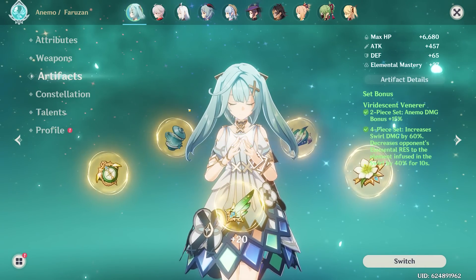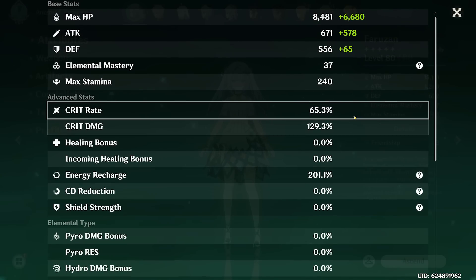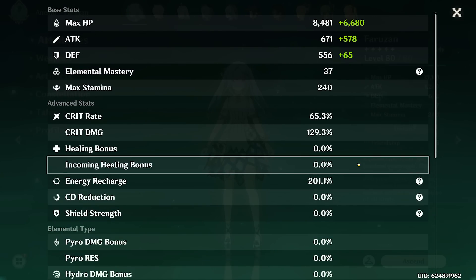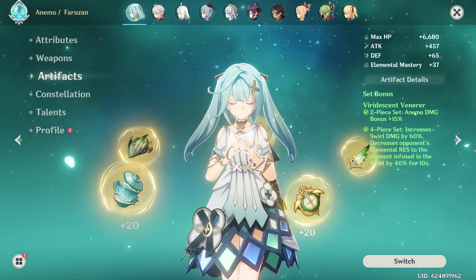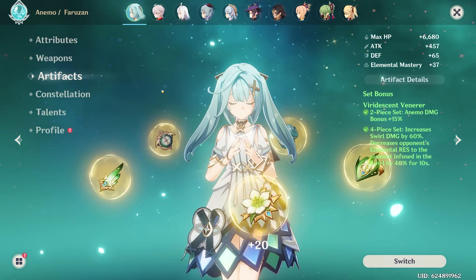Now let's see what she looks like after getting our four-piece Viridescent on her. 65 Crit Rate, 129 Crit Damage, 201 Energy Recharge. I say this is a pretty evenly built Faruzan — not the best you've probably ever seen, but it's definitely not a bad build at all. I think she'll do probably just enough recharge and just enough damage to keep us going.